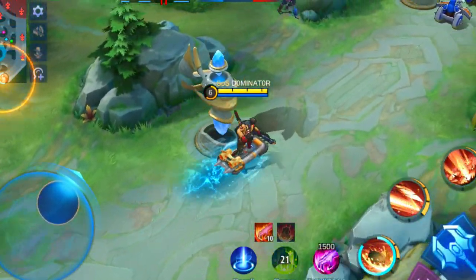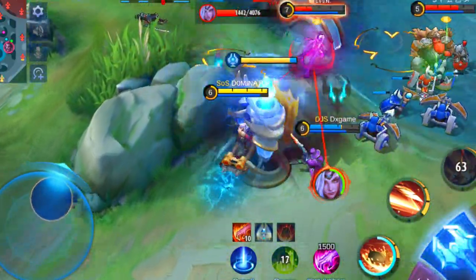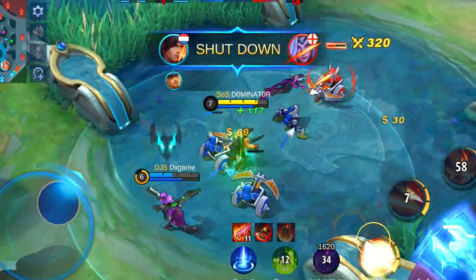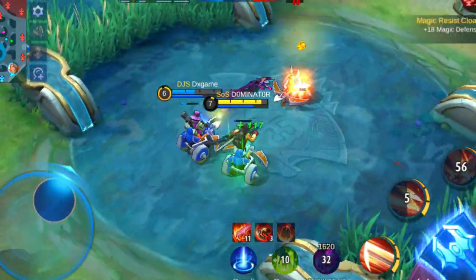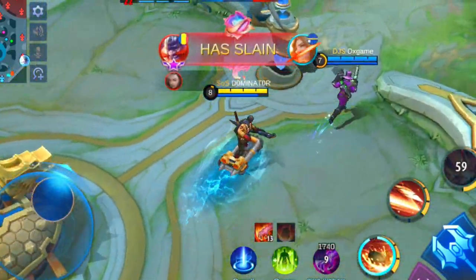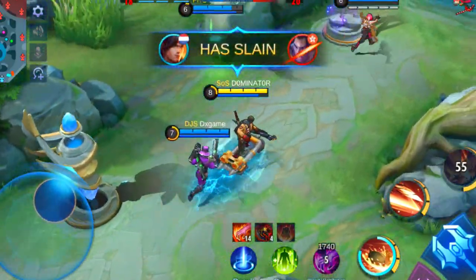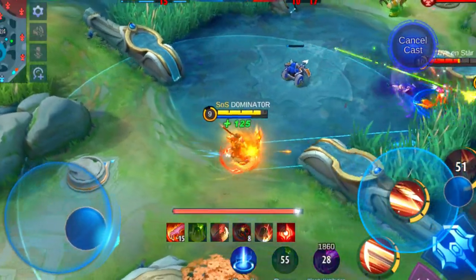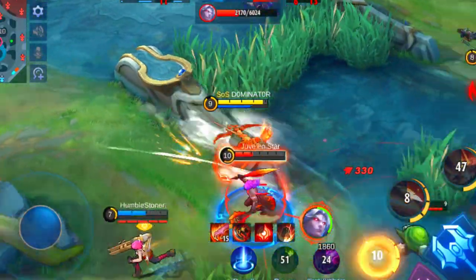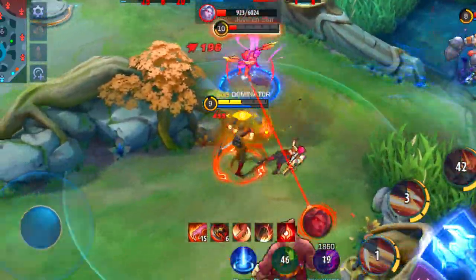Next up Yi Sun-Shin. He mostly gets played as a jungler and therefore is hard to counter in early game. He can switch between range and melee basic attack, which gives his next 2 basic attacks a critical hit and this is where his true power comes from. Also his ultimate deals damage to all enemies, which can add up if you walk together with your allies. To counter this just make sure you don't walk next to your allies. To counter Yi Sun-Shin isn't that hard — just make sure he can't come close to you easily, which makes it quite hard for him to switch between his basic attacks.